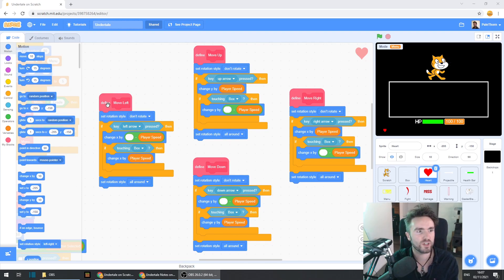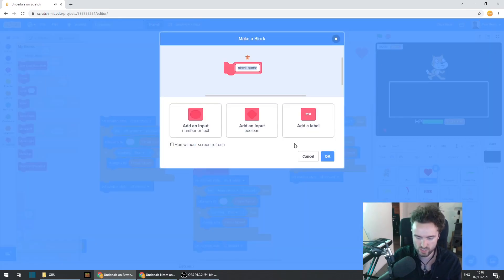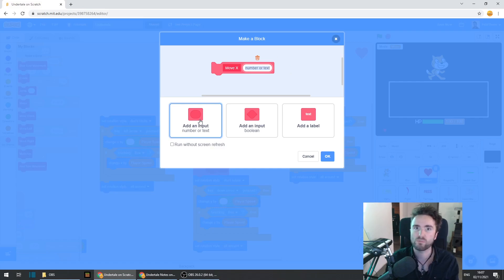We're going to get this define move left code and pull it off for now. We're going to make a new my block — go to my blocks and click on make a block. We're going to call this move, then add a space and then X. Click on add an input and call this input X. Then add a label and call it Y. Then add an input and call that Y. Then add a label and call it key. Then add an input and call that key. Press OK.